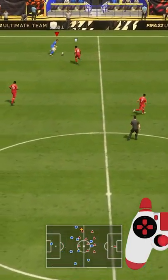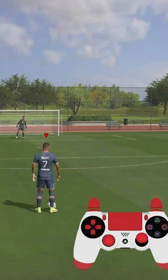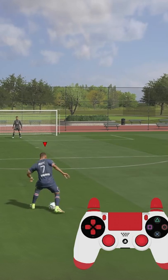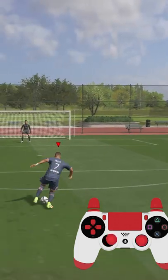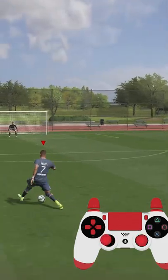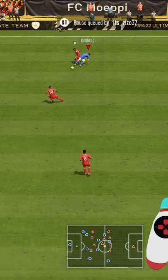There are two steps to perform a successful stepover. First, you need to decide which starting direction you want to use — either from inside to outside or from outside to inside. Once you have done this, you need to select an exit direction with your left analog stick to complete the move. It is important that you select this direction away from the defender, otherwise you might easily lose the ball.